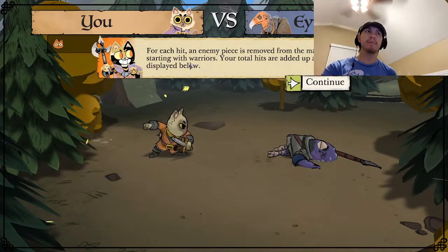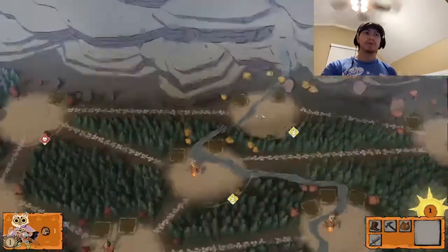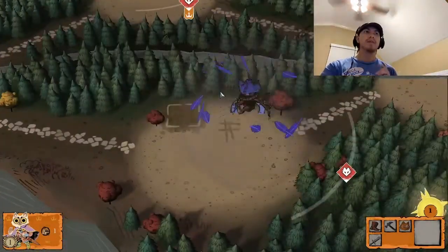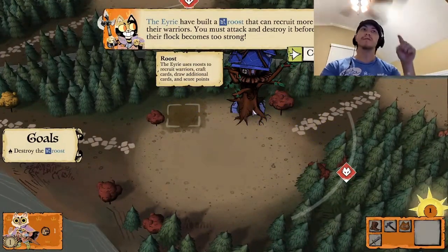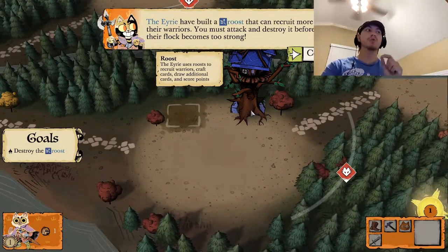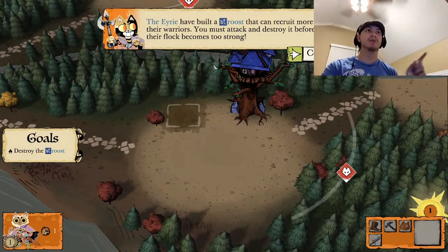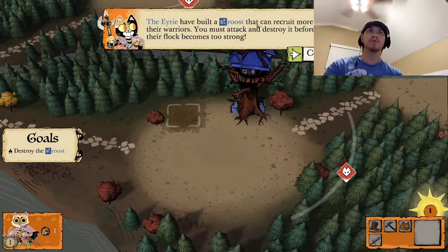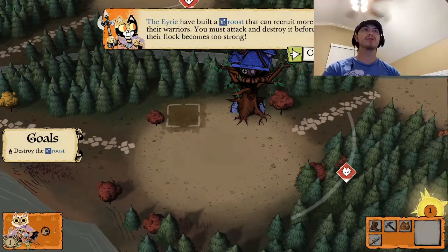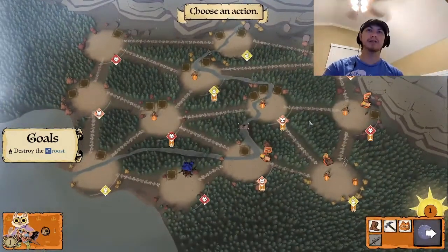Each hit removes enemy pieces from the map, starting with warriors. Another way of getting victory points is when you destroy buildings and tokens — that's the only time you get victory points by attacking. You don't get victory points when attacking soldiers. The Eerie have built a roost, which lets them recruit more warriors. We must attack and destroy it before their flock becomes too strong.